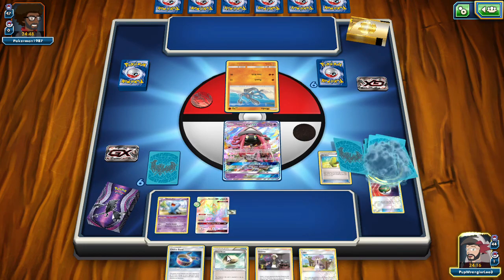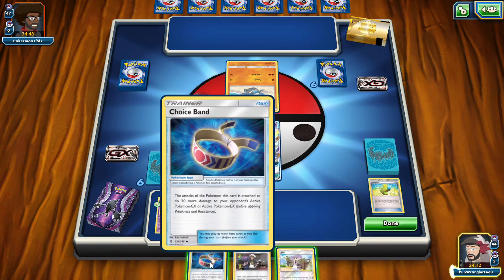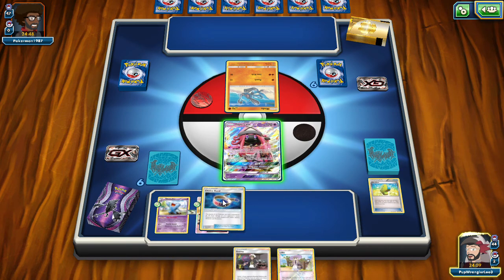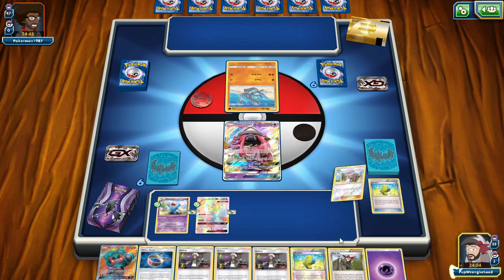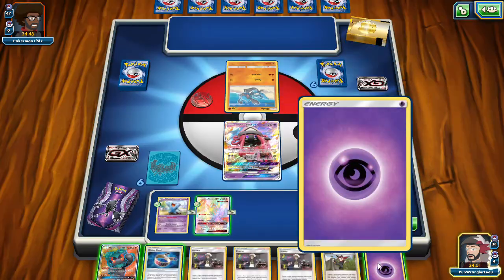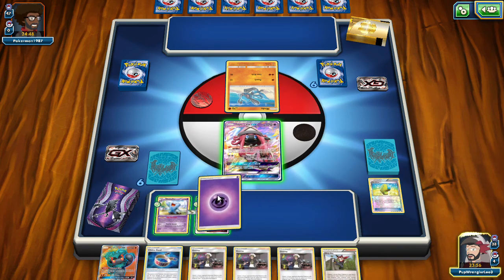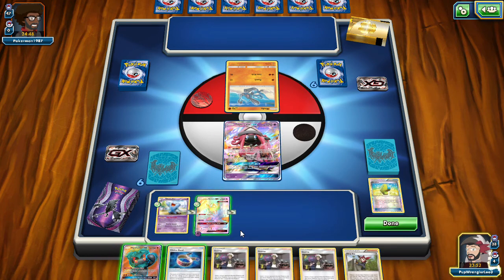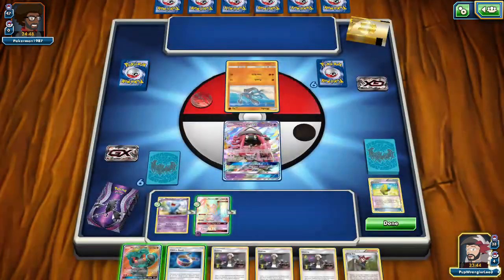I can't believe we missed. I missed two max elixirs. I have tons of energy in there though. In that case I'll just put one energy down. We can throw more Marshadow down, because it can always use Energy Drive. I got three of the four Guzmas right away, that's a little rough. That's how it happens though - you end up playing against your weakness when you try to showcase decks, against a neutral deck, and then you play what's weak against you.